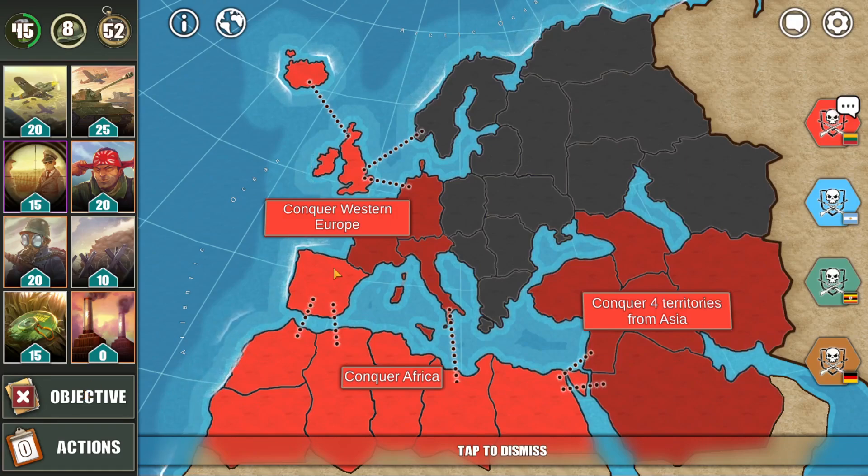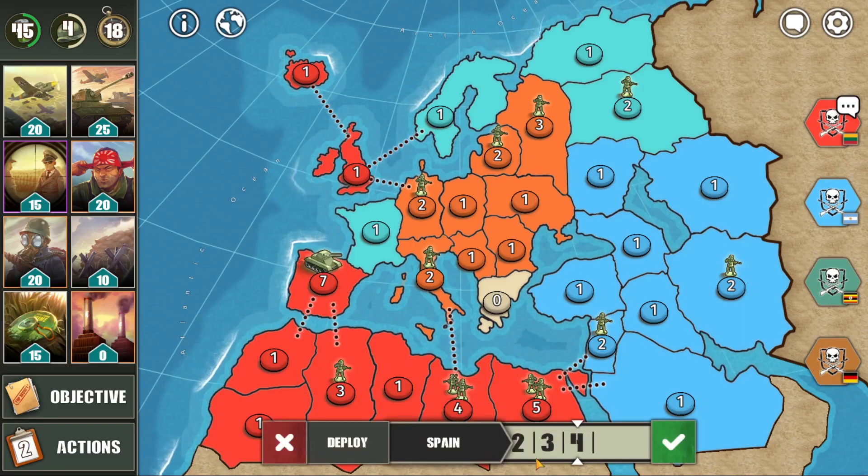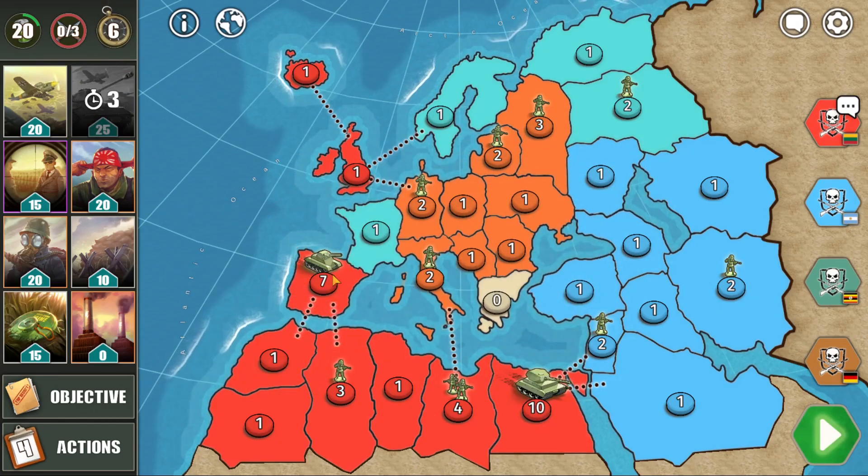Let's remember our objective: to conquer Western Europe and conquer 4 territories from Asia, besides conquering Africa. I will add more troops over here because I think the blue player might look to break through us. Let's strengthen this border by a little bit as well, and add troops over here too. I will use the reinforcement option in order to strengthen my African border by a lot.